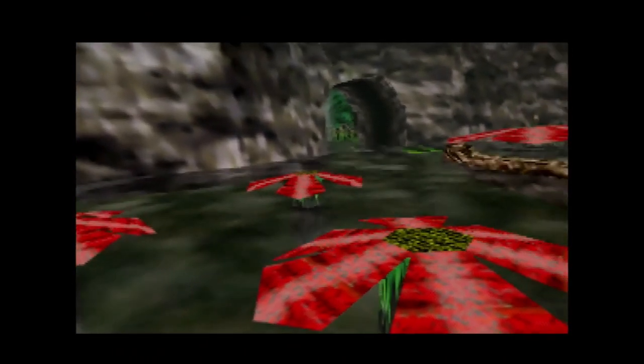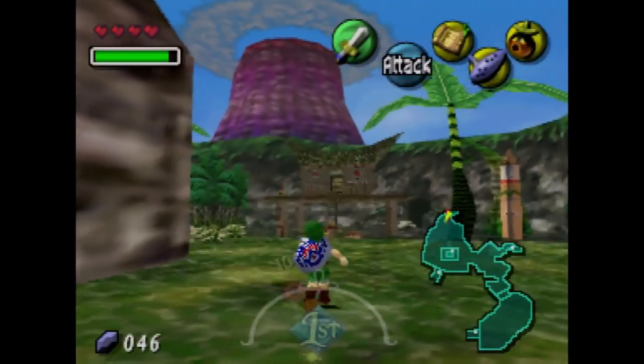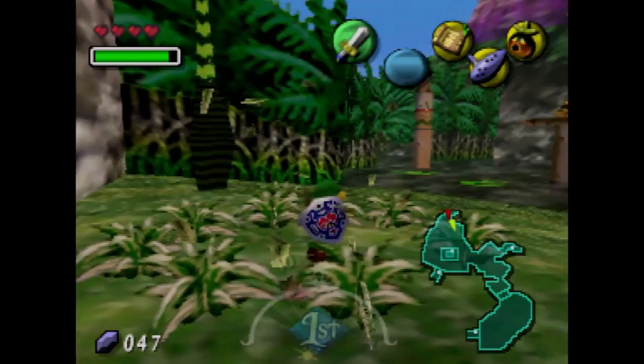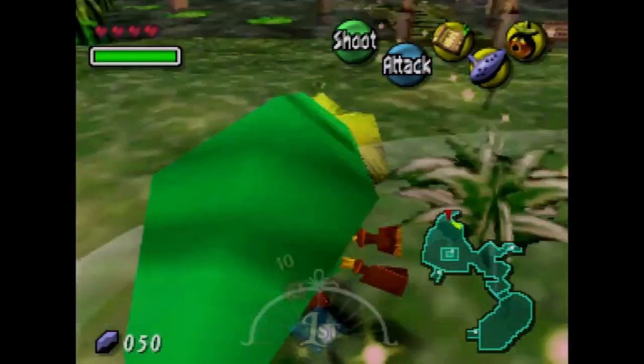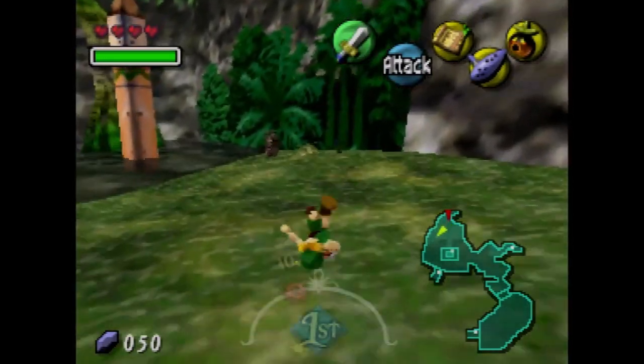What's going on guys and welcome back to some more Majora's Mask. In this part we're going to tackle the Southern Swamp. We're going to go from the Southern Swamp and there is going to be an owl statue right towards here, which I would suggest slaying with your sword.